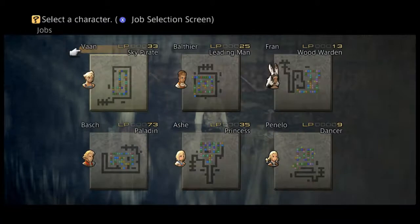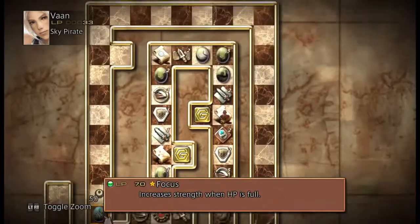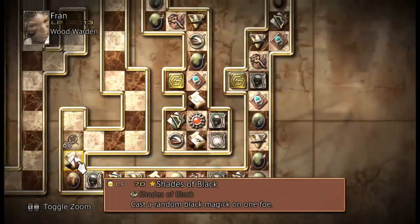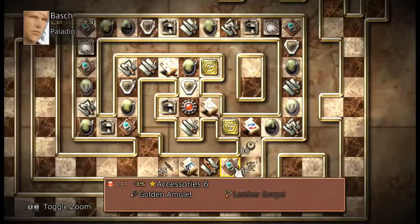One thing you're going to notice right here is that this 1.6 patch got rid of the quickening shortcuts for all the characters. So I believe you only get your quickenings towards the end of their respective license boards.